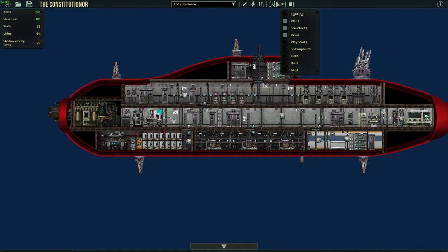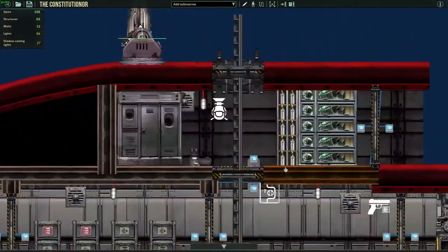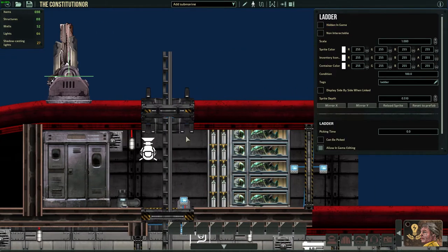Let me show you around. It's basically the same as the other sub, room layout wise. Starting at the top, we have the airlock with some diving gear and diving suits in it.